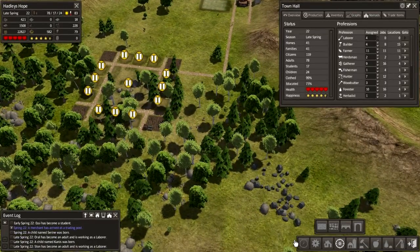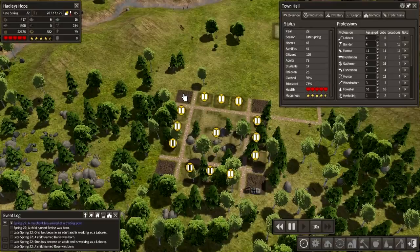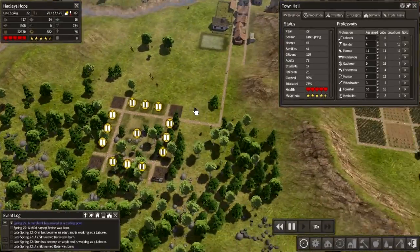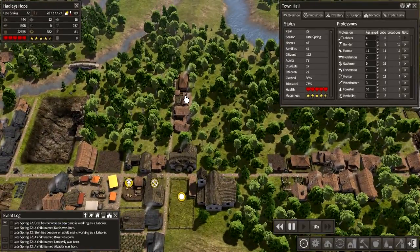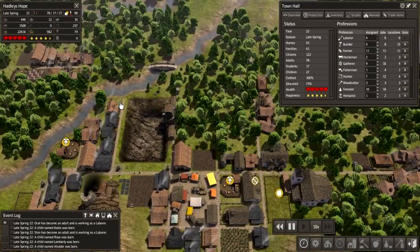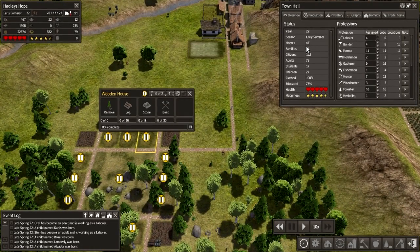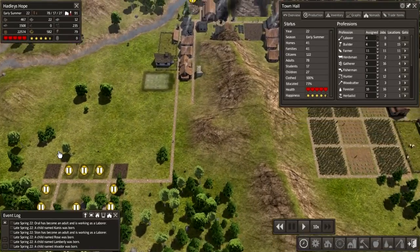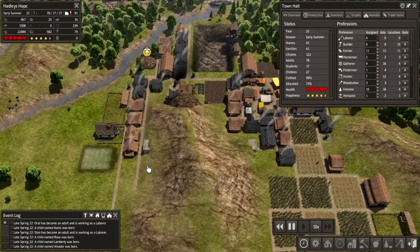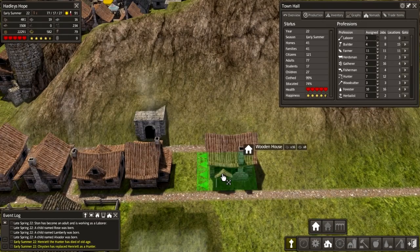People should be going about their business getting us some stone. We've got laborers and builders working on clearing stone. We're just going to have to let things run for a while - that's the best we can do. We need to build up those supplies of stone. What do these houses require? We are now at 41 homes, 41 families, so we need to start thinking about expanding in this area.